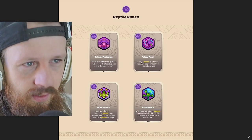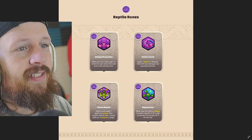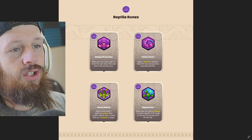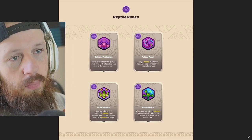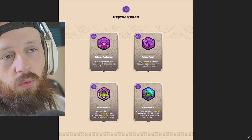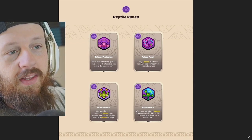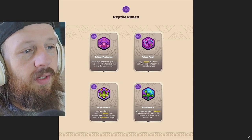Poison Touch: apply one poison to attacker, take 20% less damage from poisoned enemies. I think it triggers any time your opponent attacks — so it doesn't trigger from skill cards, powers, or secrets, but every time they use an attack card I think they get one poison stack, the poison resolves, and then the reptile takes less damage. That's what I think — I think it's absurd.